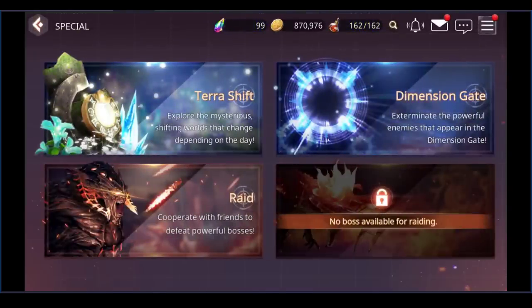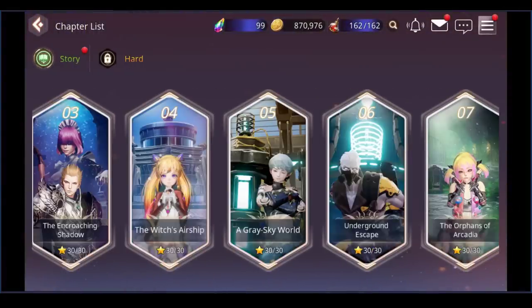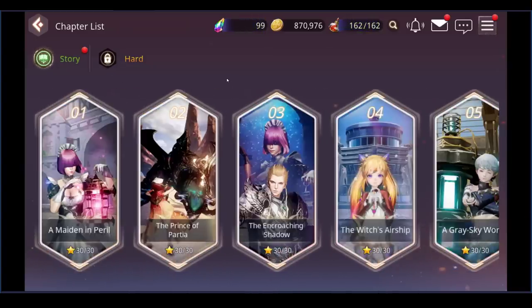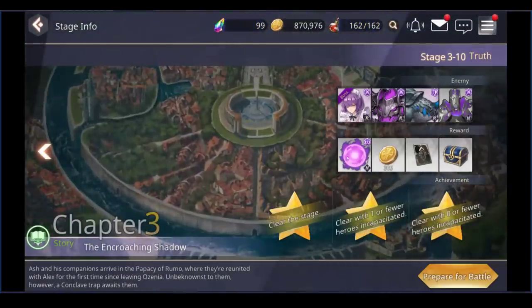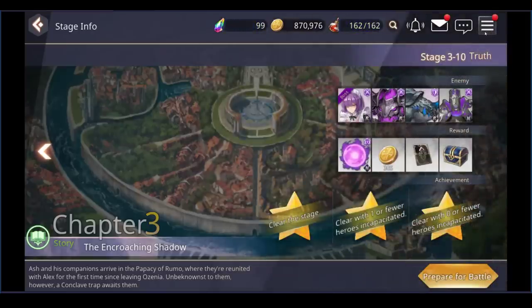You can also farm soul stones for other SSR units in hard campaign mode. Once you complete all of normal campaign — chapters one through fifteen — you unlock hard mode where you can obtain different soul stones. The stages will tell you exactly what rewards are available; you'll start seeing soul stones listed. I believe Malpian and a few others are obtainable this way.